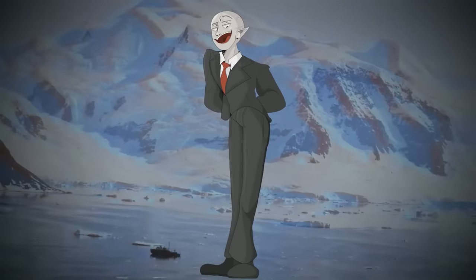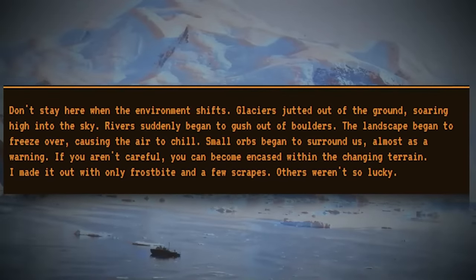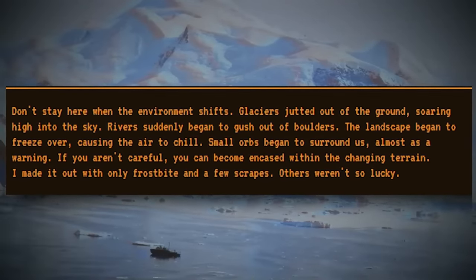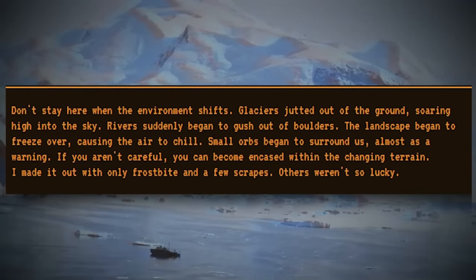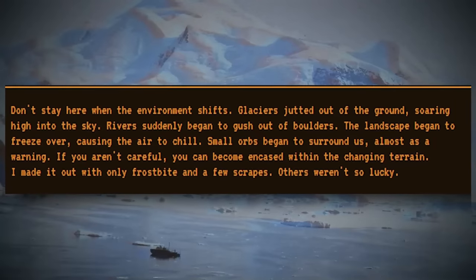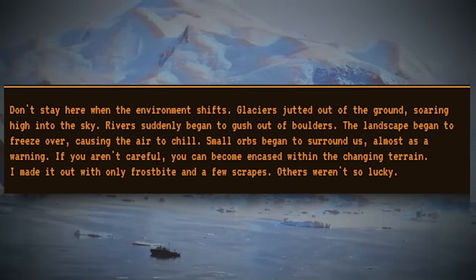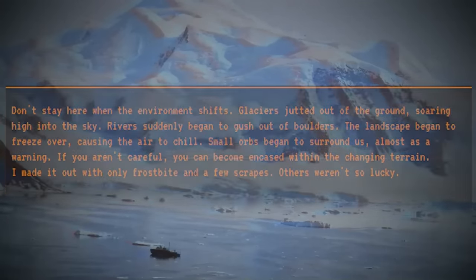The author of these files writes: 'Don't stay here when the environment shifts — glaciers jut out of the ground soaring high into the sky, rivers suddenly begin to gush out of boulders, the landscape begins to freeze over causing the air to chill. Small orbs begin to surround you almost as a warning. If you aren't careful, you can become encased within the changing terrain. I made it out with only frostbite and a few scrapes. Others weren't so lucky.'